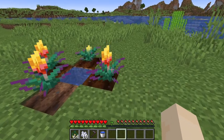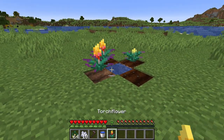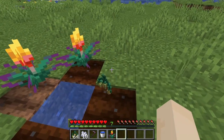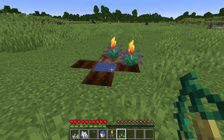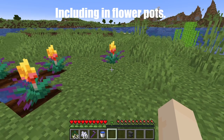Now that the flower is grown, if you hit it with your hand, you will get the flower itself. If you break a partially grown one, you get the seed back. Once you have the flower itself, you can plant it anywhere you like — just like that.